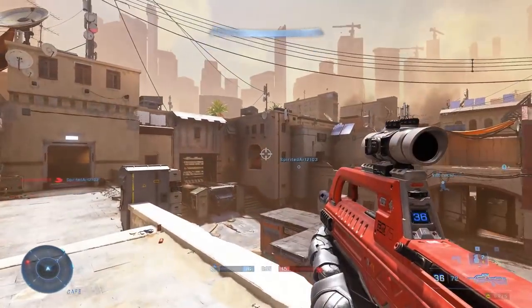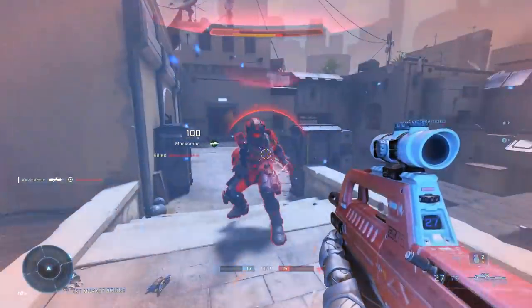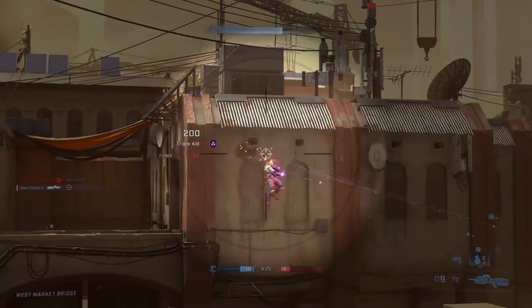The first tip is to play as a team, as Halo is a very team-focused game. It's not like other games where you can run out there, do your own thing, and be a one-man wrecking crew. You can do that a little bit in Halo Infinite, but you need some help from your friends. You want to stay close enough to your teammates where you can help them out, but obviously not so close you're holding hands and catching grenades together.